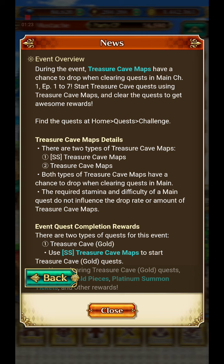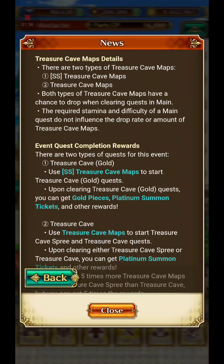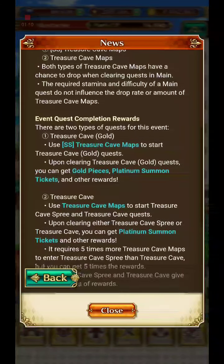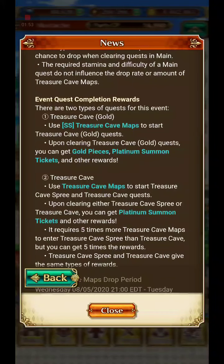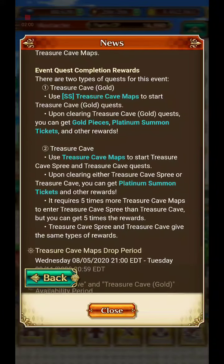The required stamina and difficulty of the main quest doesn't affect the drop rate or amount of Treasure Cave maps - so it doesn't matter what difficulty. Two types of quests for this event: Treasure Cave Gold - use SS Treasure Cave maps to start Treasure Cave Gold quests. Clearing Treasure Cave Gold quests you can get gold, platinum summon tickets, and other rewards. And then regular Treasure Cave maps to start Treasure Cave Spree and Treasure Cave quests, which also give platinum summon tickets and other rewards.